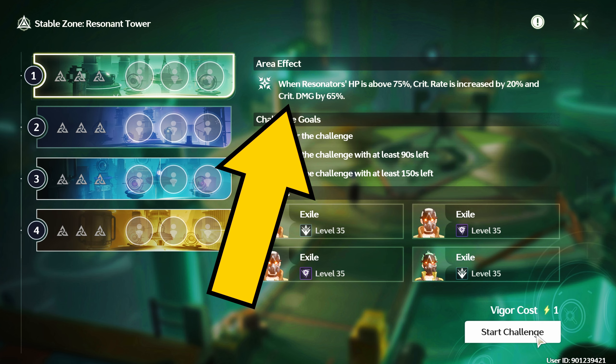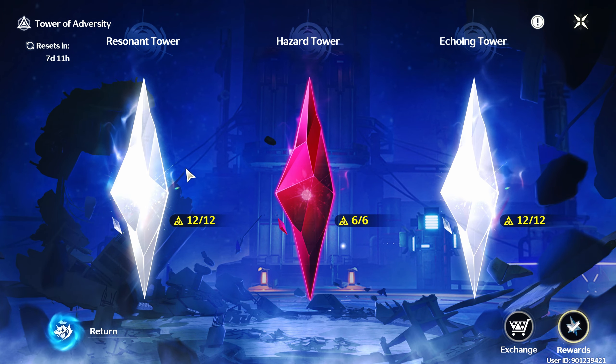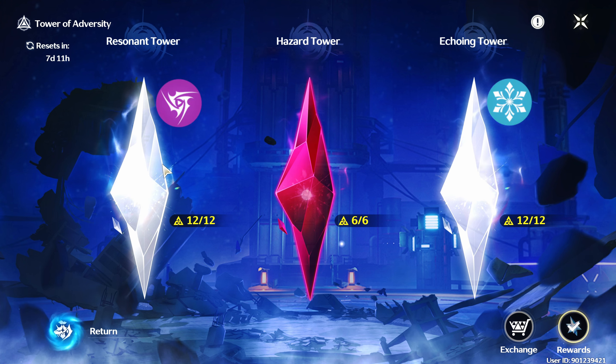Another important mechanic is Tower Buffs. Each tower has different buffs from one another. For example, in Hazard Zone, the Resonant Tower has Electro Damage Bonus, and the Echoing Tower has Glacial Damage Bonus. Xiangli Yao benefits greatly on the Resonant Tower, and Sanhua on the Echoing Tower.